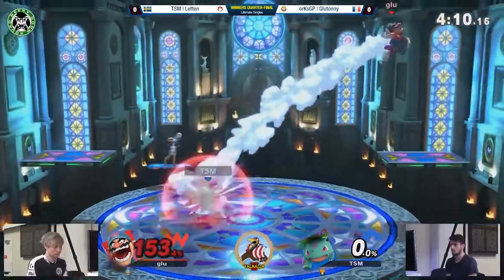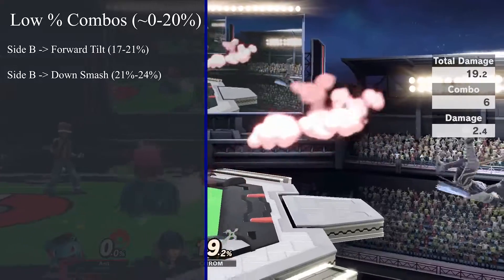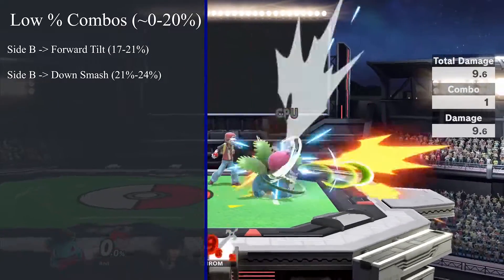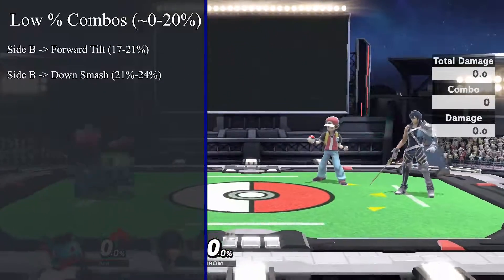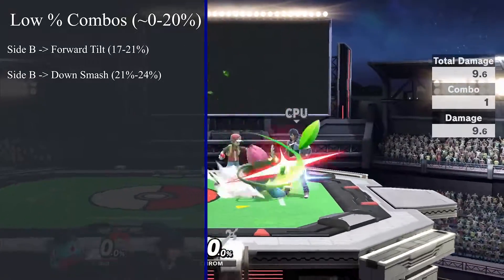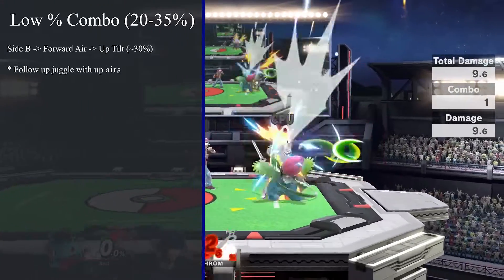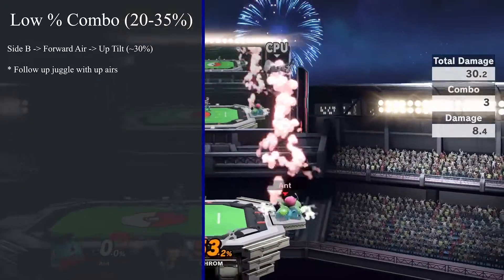At lower percents you have a couple of options for comboing. At around 0 to 20%, if you land a Razor Leaf when the opponent is up close to you, you can do a forward tilt which will deal a total of around 17 to 21%, or you can do a down smash which deals 21 or 24% depending on if you can sweet spot it.